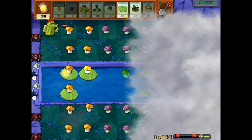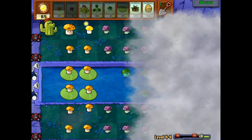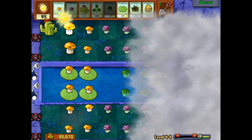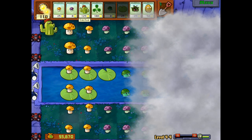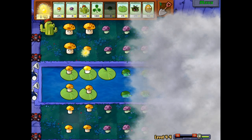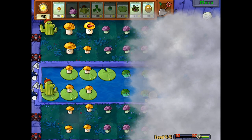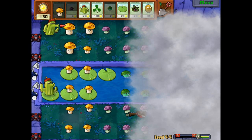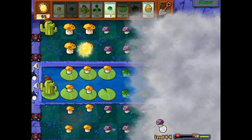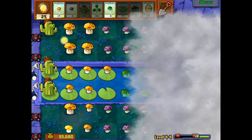I'm just gonna start putting more and more mushrooms as a precaution. It looks like there is something in the water lane — hard to tell. Soon enough we'll be able to play this Blover. It looks like that Tangle Kelp got something, so we could play it now, but I don't think it's the best idea just yet. I just need more Cacti out here. These guys are shooting, so I'll put something there. Soon enough you'll see the power of the Blover.